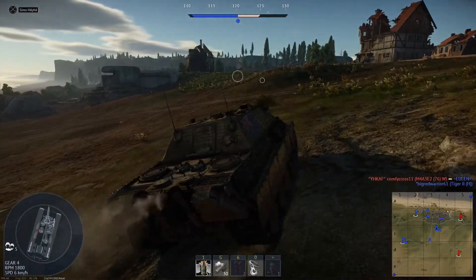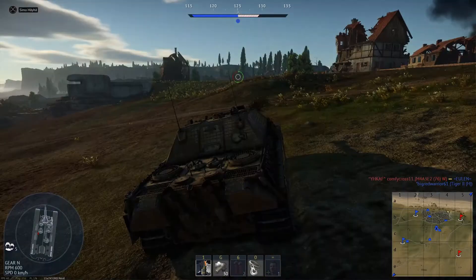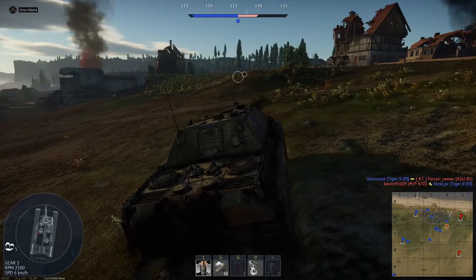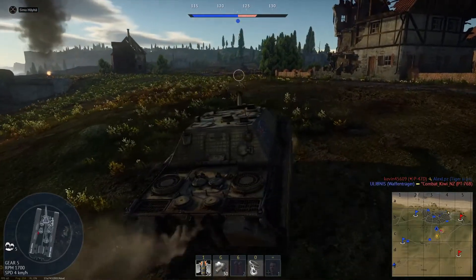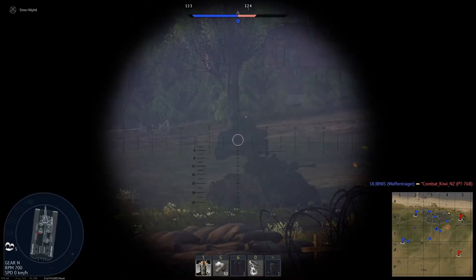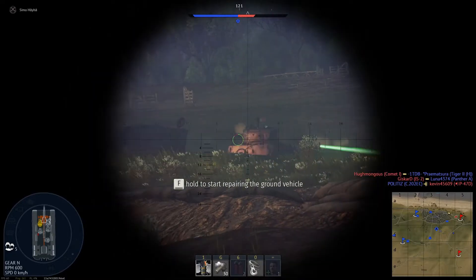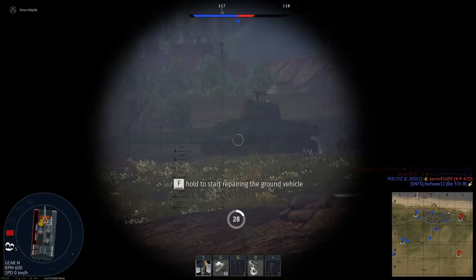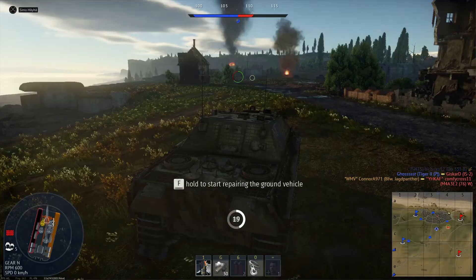I'm probably going to end up getting a shot here. It's a Jumbo — nice track hit, poor shot. Push it up over the ridge and drop back down. One penetration — he's pinned down. Transmission hit. Let's restart — I did nothing. Try and go through his track — yeah, shoot through the track, and when we finally repair...